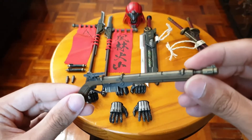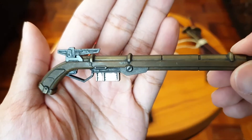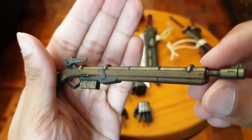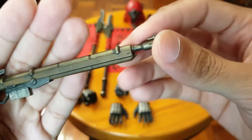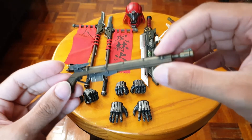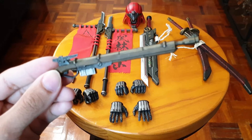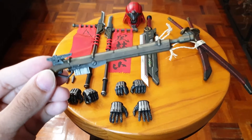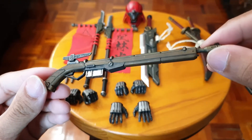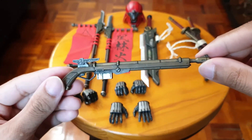He also has his gun — it looks like a musket, an old-timey musket. The clip doesn't come out, no parts move. This is a Devil Toys product so they're not that detailed in that regard. So this is his gun and he holds it quite well.